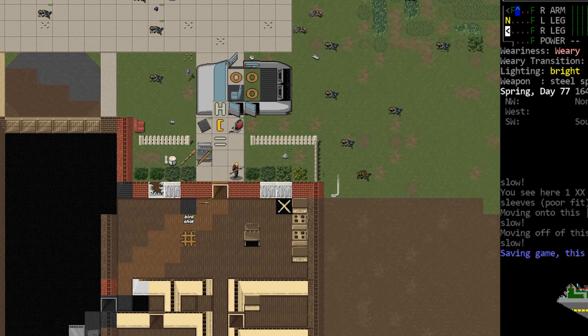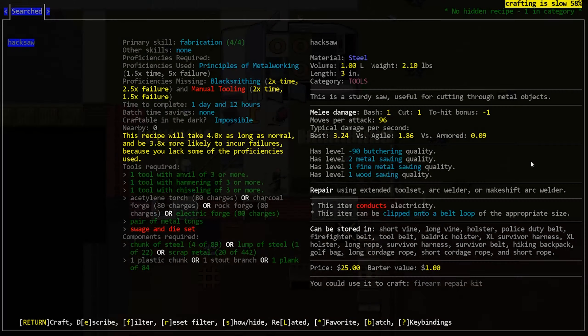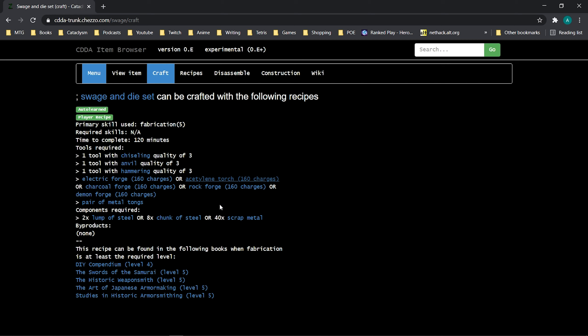Hello internet, welcome back to our Cataclysm golf course scenario playthrough. In the last episode we were once again trying to do some vehicle work, so we needed to get a hacksaw. Unfortunately we were unable to craft one — turns out we need a swage and die set, which, spoiler alert, we don't have the book for.